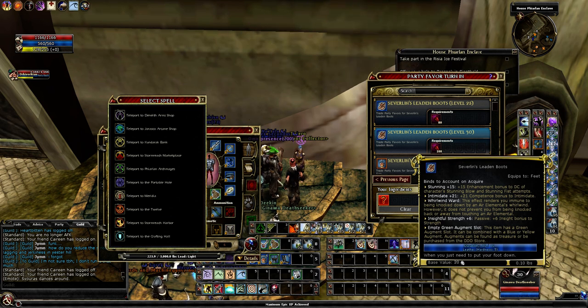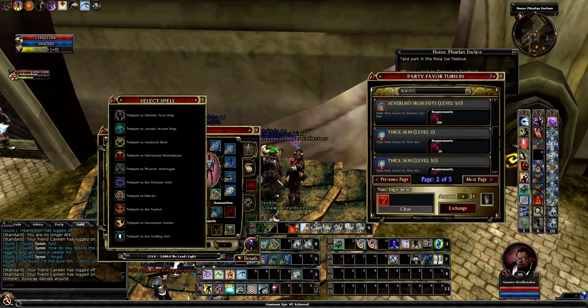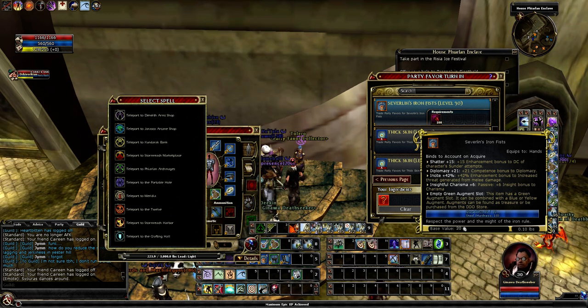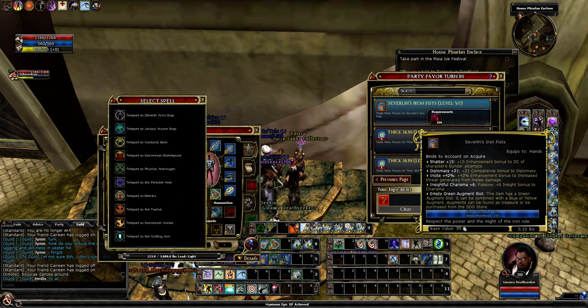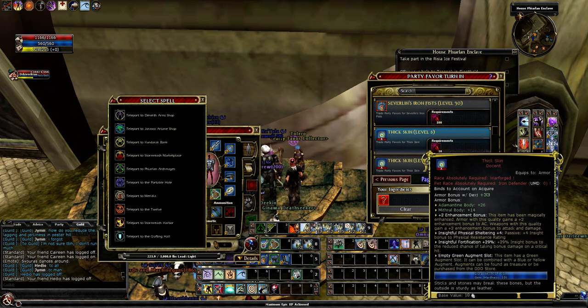These gloves are kind of average. I might get them - the Charisma works well with a paladin build that uses Divine Might, and the Insightful Charisma is kind of nice. But overall I'll probably skip these. A lot of these items here are just average in my opinion.